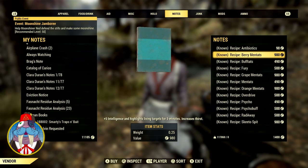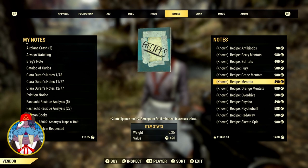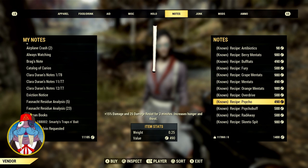If you have grape mintats, I would pop one of those before you go in to buy the recipe. If you're part of the Enclave, you can just go into the bunker and buy it from one of the robots there.